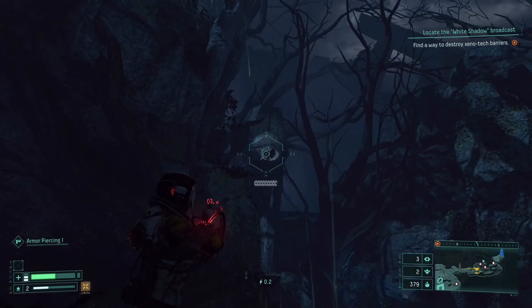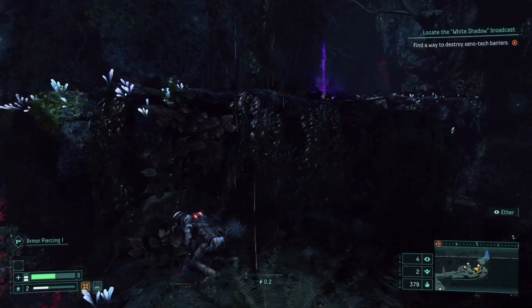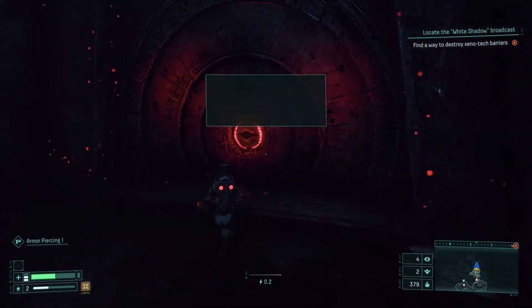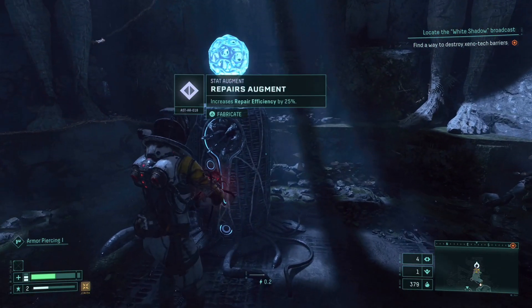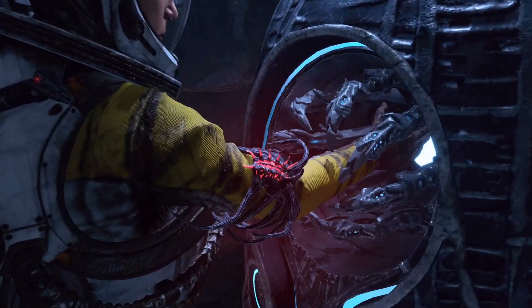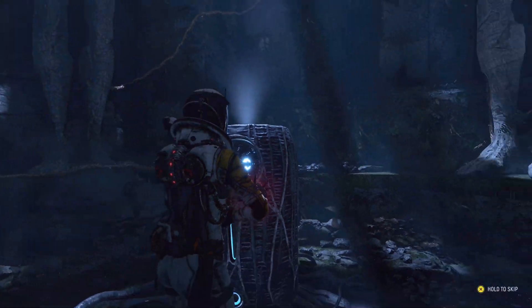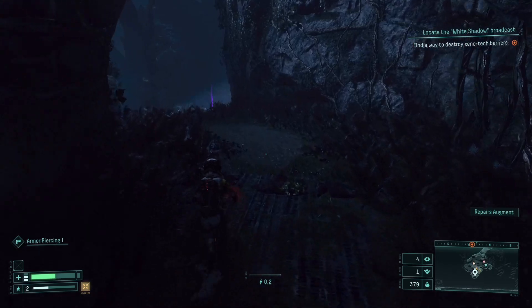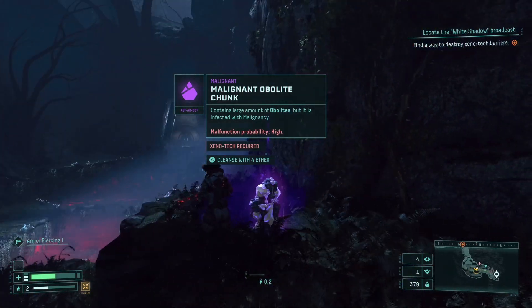We got ether — that's nice. Oh my god, some sort of malignant chunk. Yeah, we'll use a key here — that's fine. Here's an augment — increases repair efficiency by 25%. I feel really weird sticking my arm in this, but I guess that's what you got to do. It has a high probability — okay, so we'll pass on that.